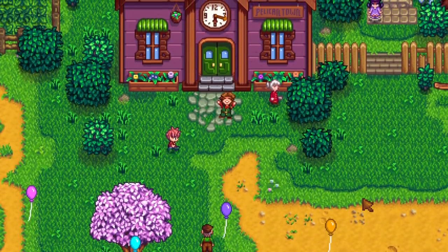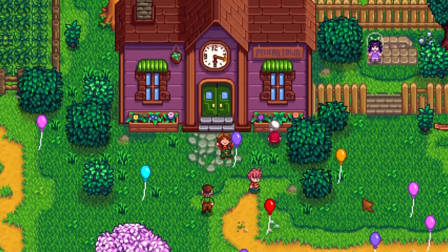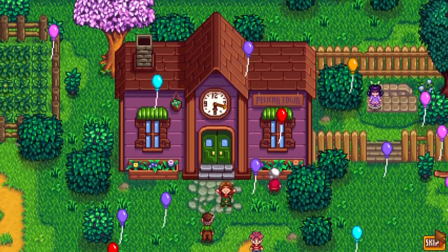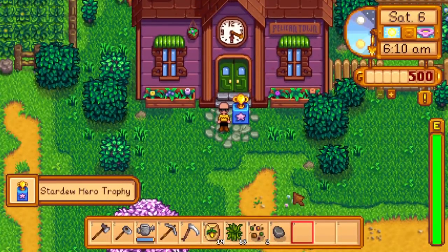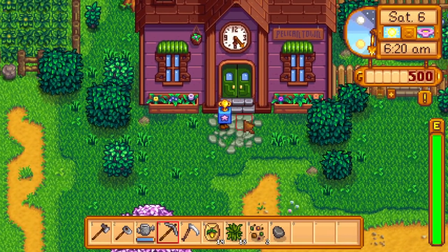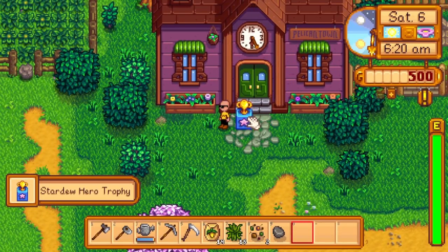So I just headed into town and I got the cutscene for completing the community center. We're gonna skip through that because I already know what happens. We got a nice trophy — we'll set that down right here, so Lewis might walk over it. That might be funny.